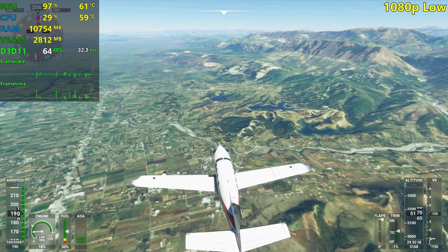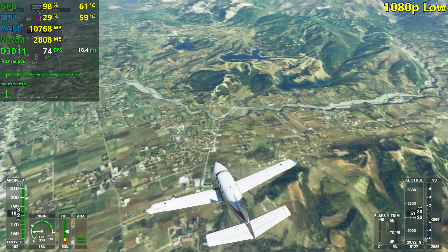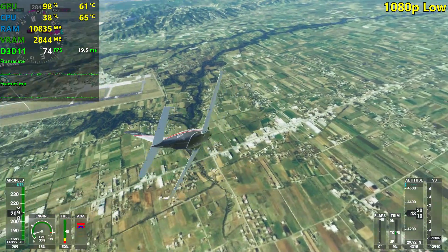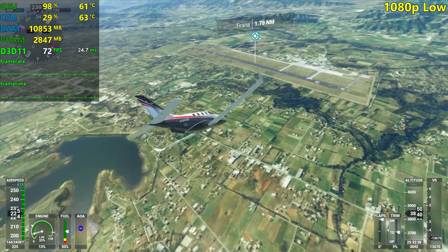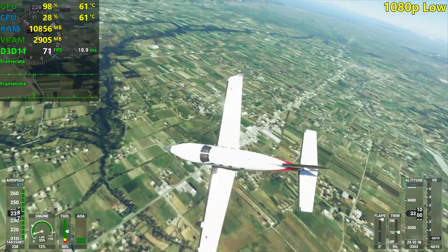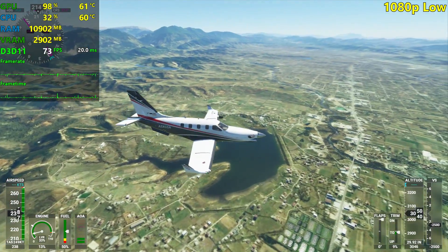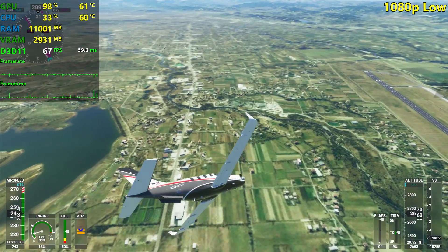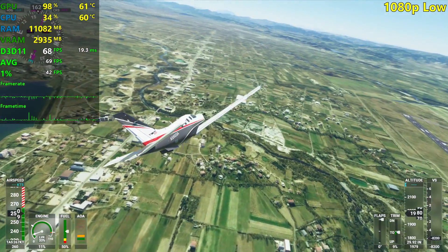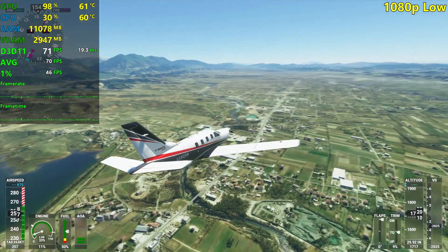We are flying over Albania right now. Let me just switch to my controller, because otherwise I can't really do anything. This is the capital of Albania, which is Tirana. So I am not really seeing a huge city, so we might need to check out New York City after this on low settings still. But let's just fly over it a little bit, because this was a request from a viewer. So it's running pretty well here with the 1060, as you can see.